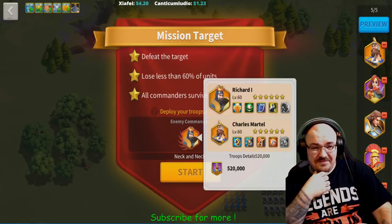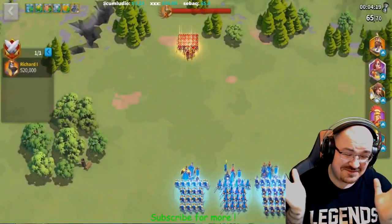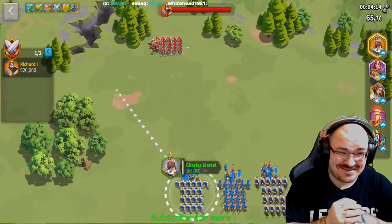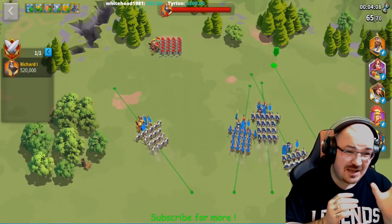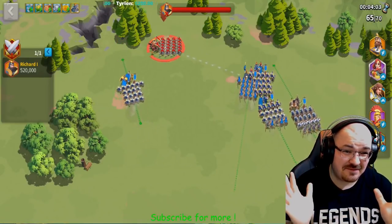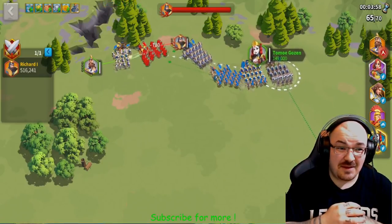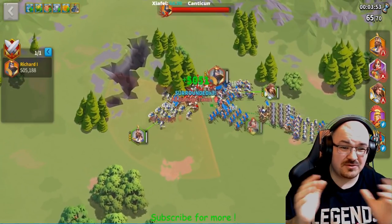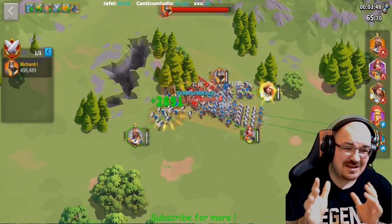Let's see if I managed to do it — and I already showed you I'm at 70 so obviously I did. I moved my Charles Martel to the left because Richard has a fan-shaped debuff that reduces the damage of troops up to five targets. So I was trying to keep the enemy Richard's debuff away from my troops and position them behind him.